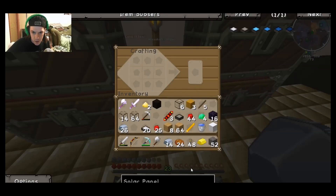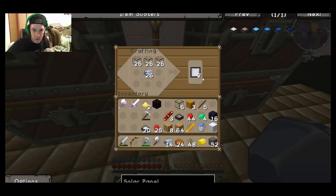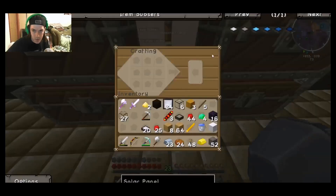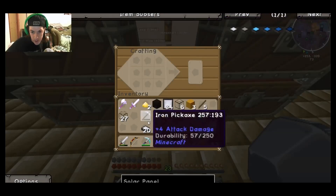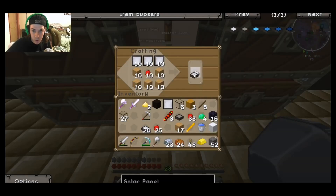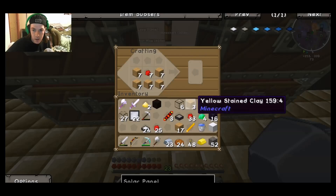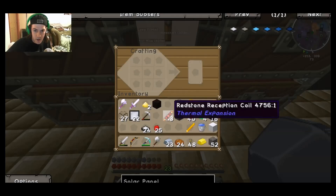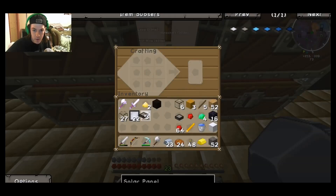We need more mirrors. Let's just go ahead and make those - that'll be good for now. Because we're eventually going to get up to solar panel fours, but for now we're just going to get up to solar panel three - that'll be plenty enough for now. Four more, there we go, and three more of those.